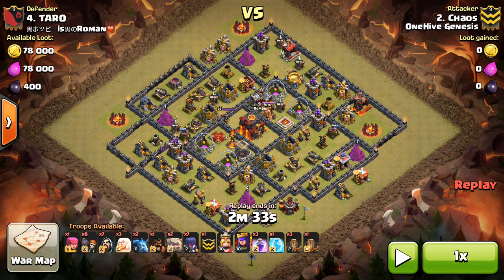At Town Hall 10, even though they only have level 2 witches and no Grand Warden, they're also starting to use this strategy with max witches in their CC, and it's been working pretty well, especially against lower level Town Hall 10s that aren't quite maxed out.